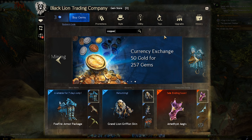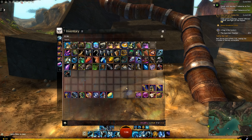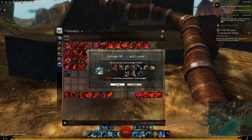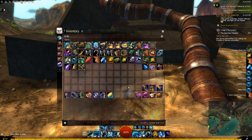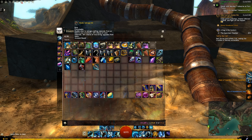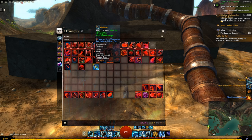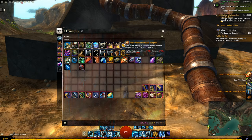First up we have the copper-fed salvage-o-matic. This is a salvage kit that will essentially infinitely salvage things out of your inventory for a little bit of copper each time. The convenience is pretty obvious since everyone's favorite part of the game is going back to get more salvage kits. That said, it doesn't mean you'll never need another salvage kit, as I really wouldn't recommend using this on anything rare or higher — it's a fantastic basic salvage kit that never runs out, but you're just not going to get the most out of salvaging higher level stuff with it.